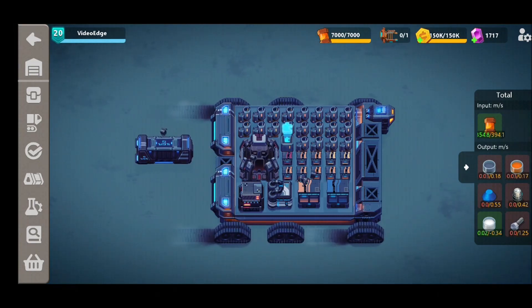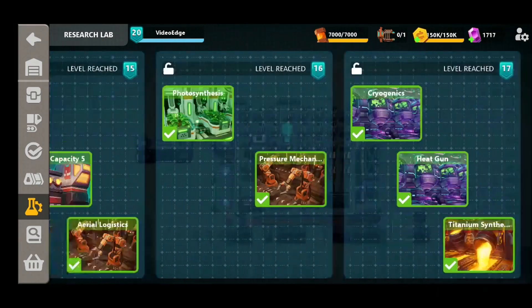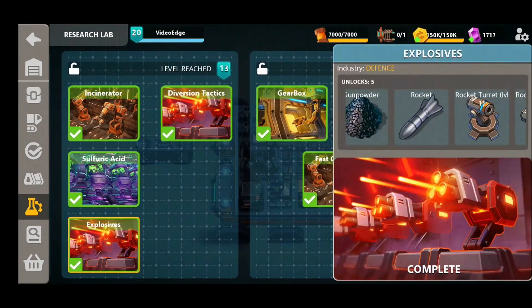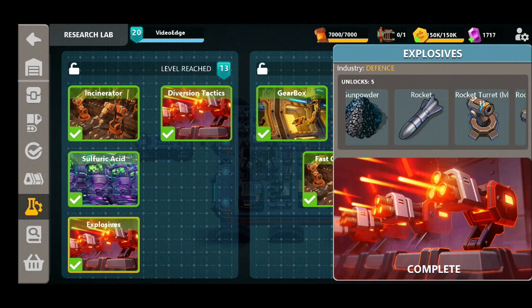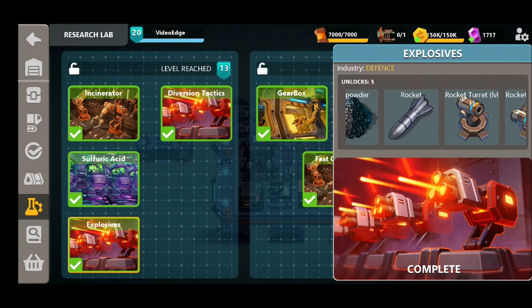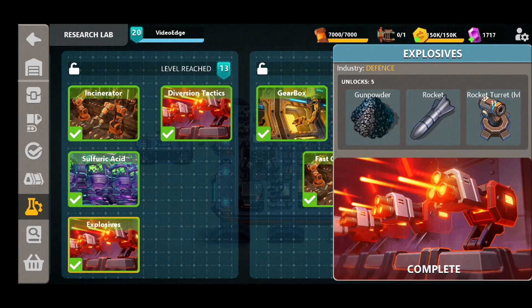So the very first thing — if you've not already unlocked them — you need to go to your skill tree. You will see that under level 13, you've got the explosives research. Now all the rocket turret elements are unlocked in this one research item, so you don't need to unlock any others to get them to work. As you can see here, we've got the gunpowder, the rocket, and the rocket turrets themselves — all three levels. So once you've got that unlocked, you can go straight into your Undwell and start to construct these rockets.